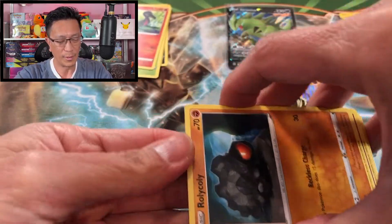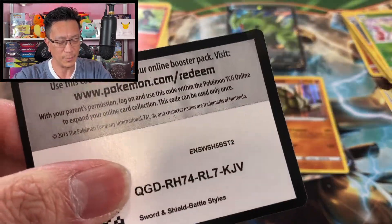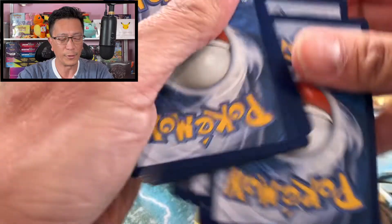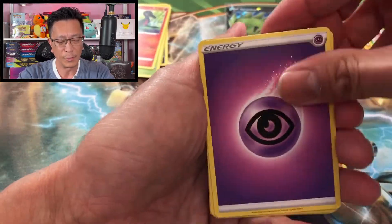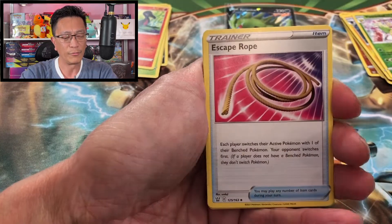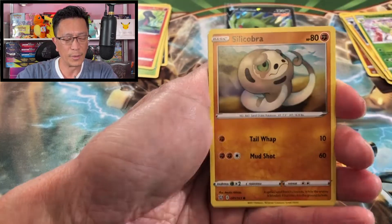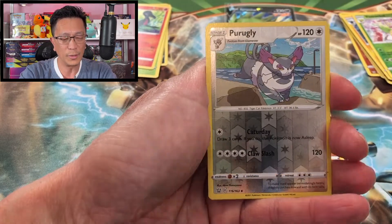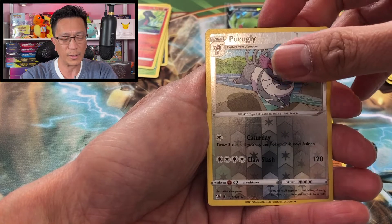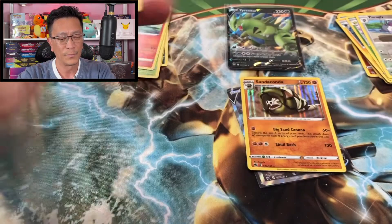Hope you guys are having a great day and enjoying this video — give it a thumbs up if it provides you with value. I really appreciate all your support. Heatmor, Ferroseed, Escape Rope, Rolycoly, Espurr, Blipbug, Silicobra, Houndour, Shroudle reverse holo. Can it be three hits in a row? No — Victini Bell regular rare.